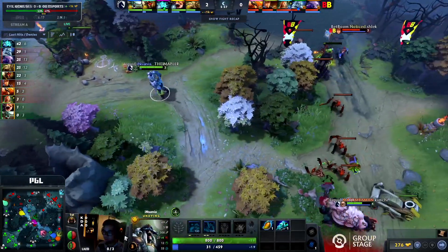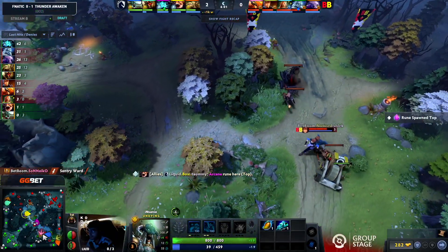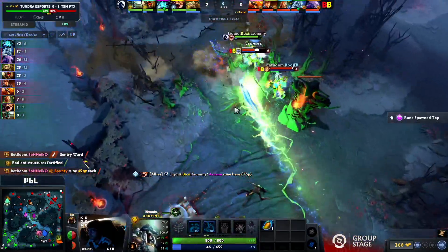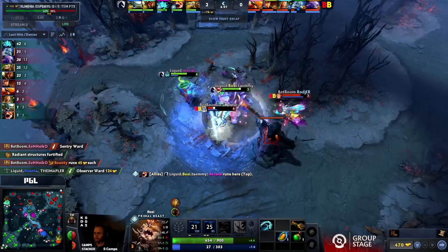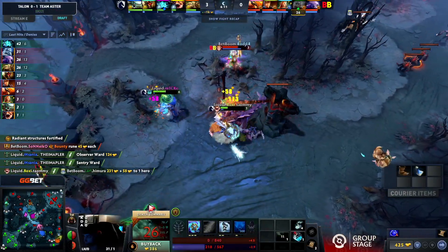A few different builds — some people go two points in Decay, but from what I watched, just getting that point in Tombstone is more worth it. If you're going for kills, plopping that down is good, or diving in there. Laurel has two heroes under his tower to beat him with a level 6.